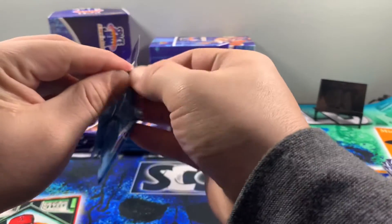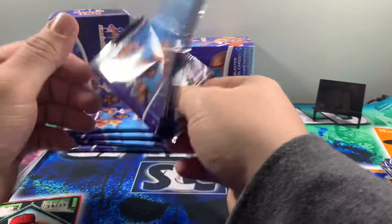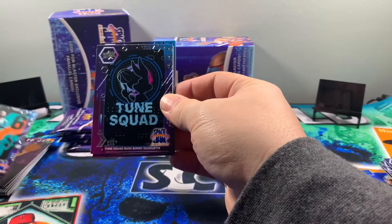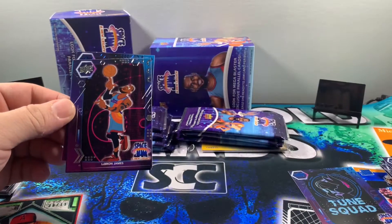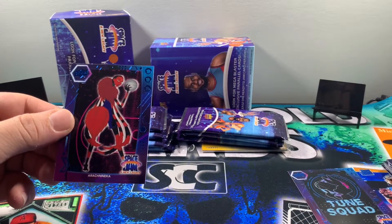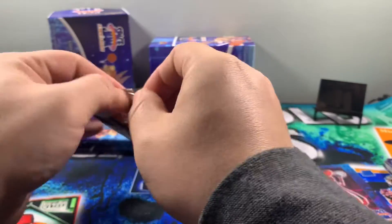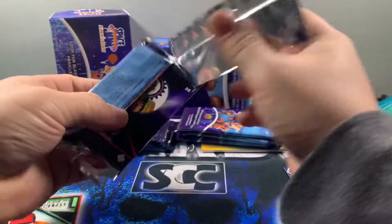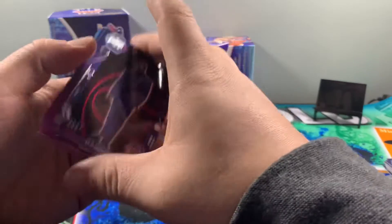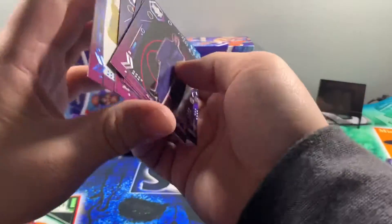I'm really kind of surprised — I didn't think there were different blasters for Space Jam, but apparently I was wrong. We got LeBron and Bugs, the Tune Squad, LeBron James, Lola Bunny, and blue parallel Arachnica. No big pulls — what are you guys thinking about the NBA season? I'm a Sixers fan. We just got James Harden; I'm heartbroken to lose Seth Curry, though. Very happy to have James Harden. Goon Squad, Arachnica, Chronos, and Chronos blue parallel.